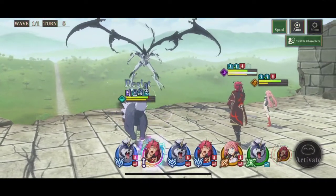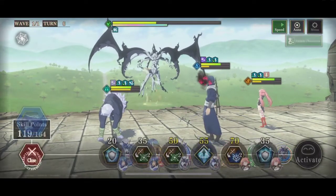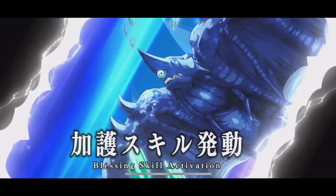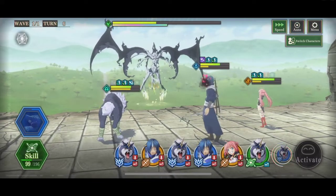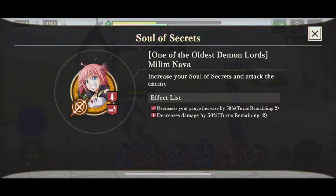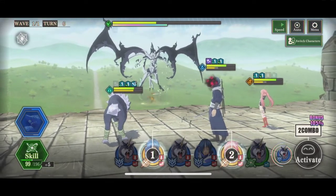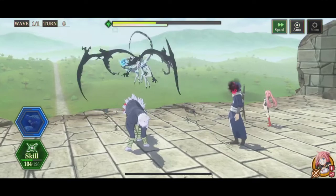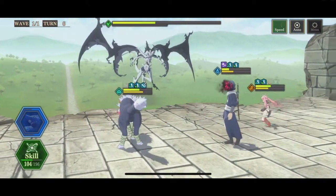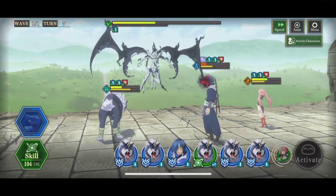Next turn we're going to bring out Soei and increase defense. The boss is at 22% and is about to ult next turn — you always want to have a defense buff when the boss is about to ult. We check: one turn remaining on blues, two turns remaining on yellows. We'll knock out the yellows and next turn the blue souls will deal max normal damage. Our units survive, so now we swap out Soei so he doesn't die.